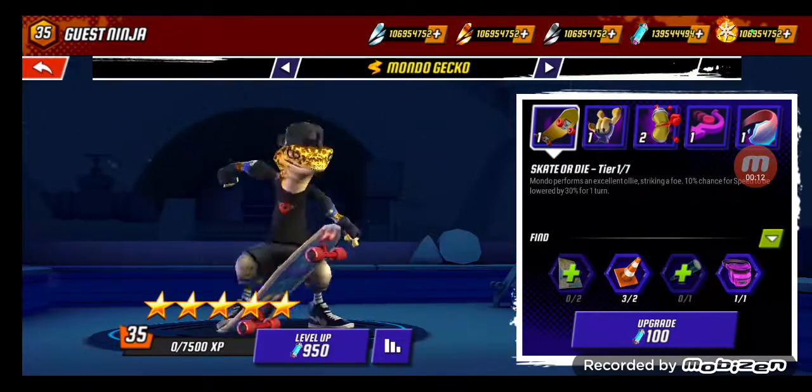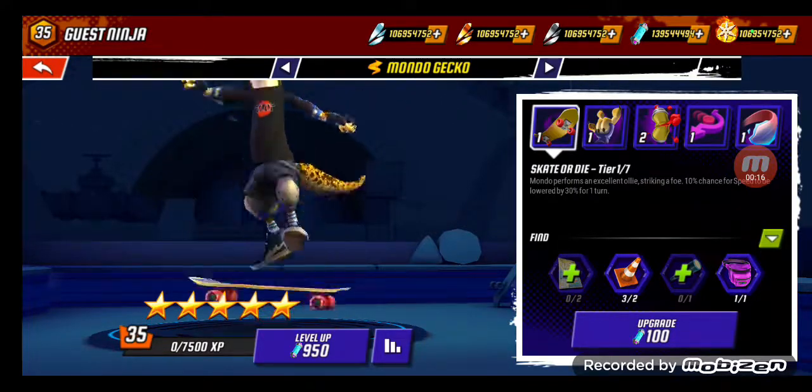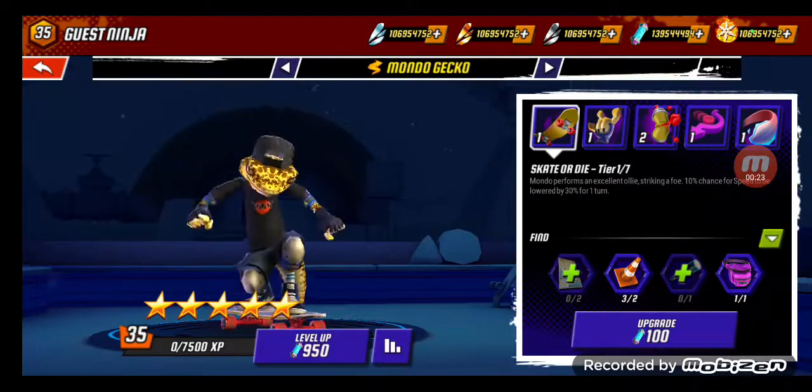We're doing our first Showcase 5-star character. I'm choosing Mondo Gecko for this first Showcase character. For all the Showcases, they have to be 5-stars.